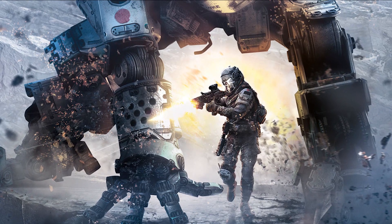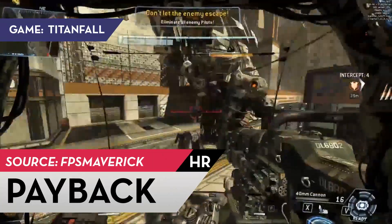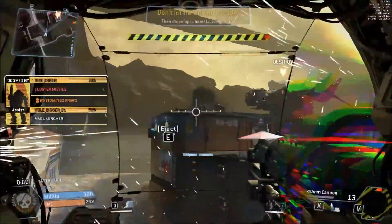First up, FPS Maverick shows us how to throw a Titanfall satchel charge like a Hall of Fame pitcher. He gets the message that the enemy dropship is about to take off and ejects from his Titan. He then throws the satchel right as an enemy pilot goes to jump in.